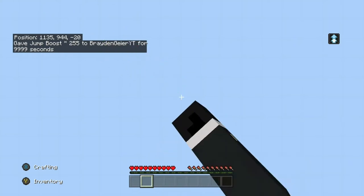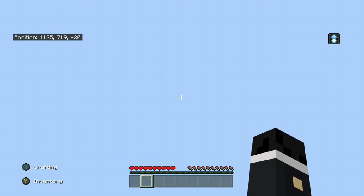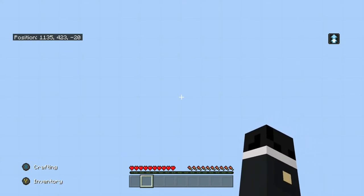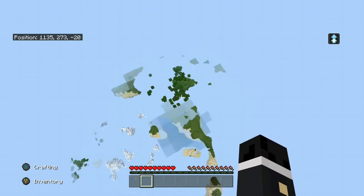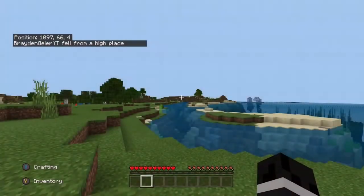Be careful with jump boost because if you go super high, once you fall back down you'll see what happens. You can do this for any effect. If you don't know most of the commands, you can go to creative, test out the commands, then hop back into survival and do it there. Just make sure you remove the space between the command and @s. And yeah, I just died.